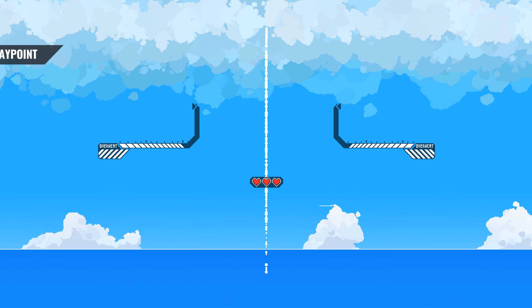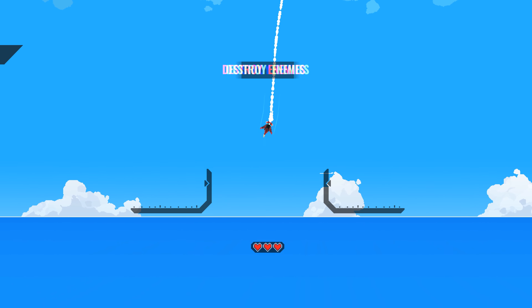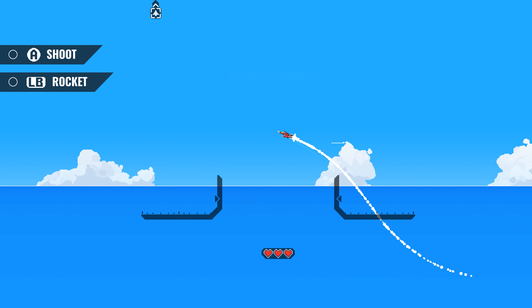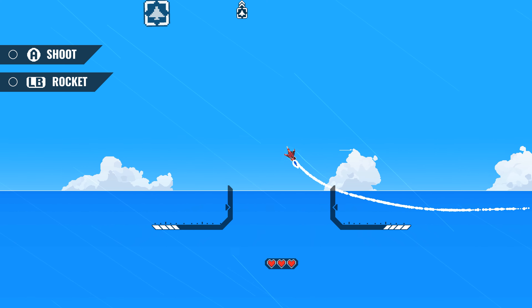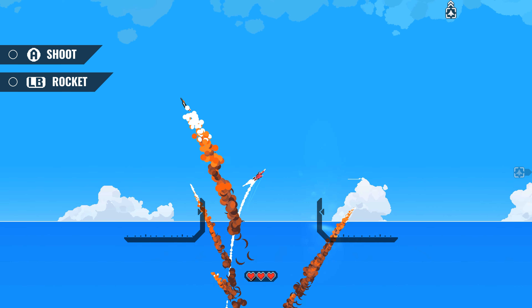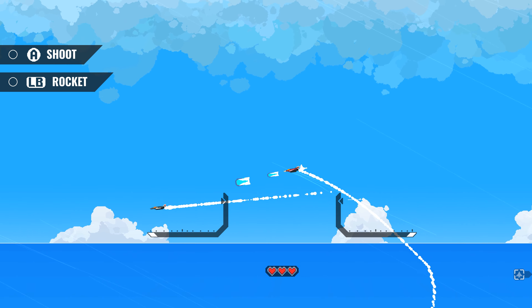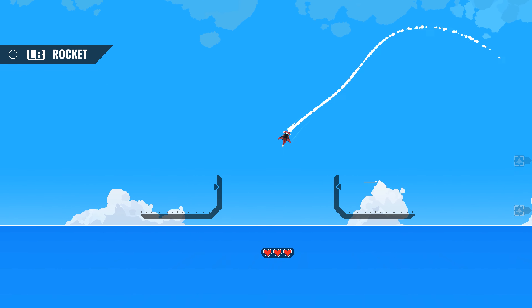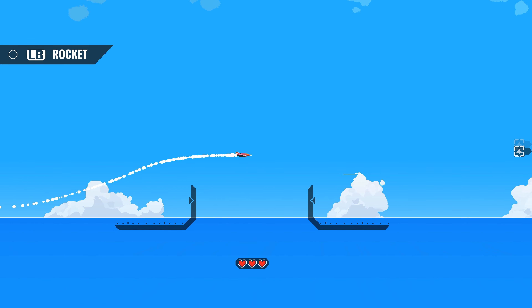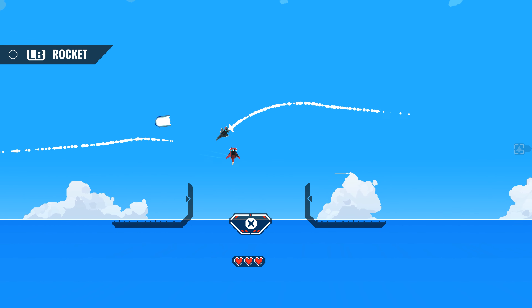If you try to go all the way up into the sky you'll stall, and if you go down too much you're going to eventually crash into the sea, which is that line there. We have our enemies to take care of, so let's engage. We have our guns, we also have our missiles — they're actually called rockets in the game. You have to watch out because if you get too close to an enemy you can crash and lose one of your lives.